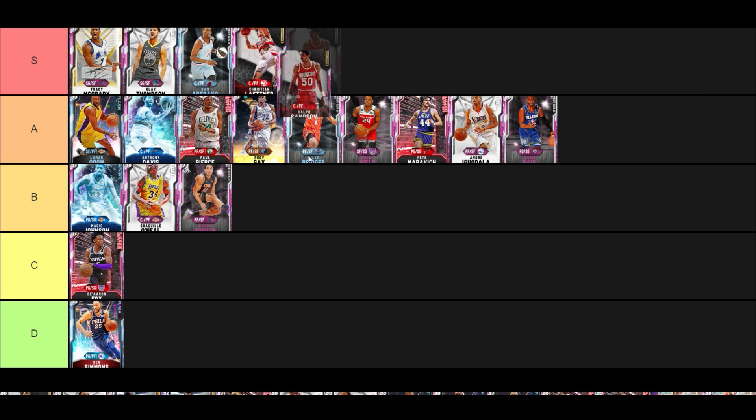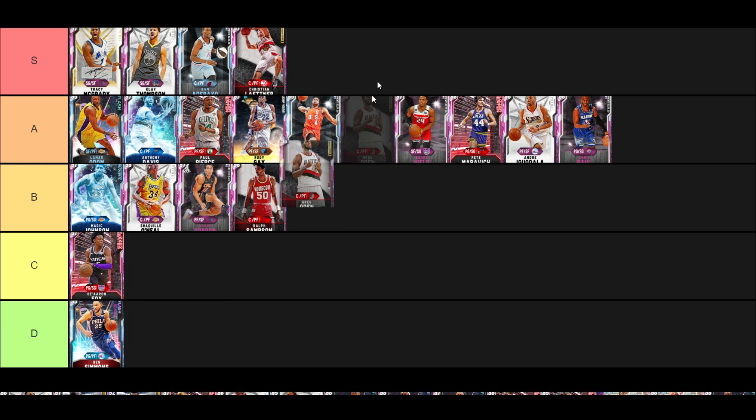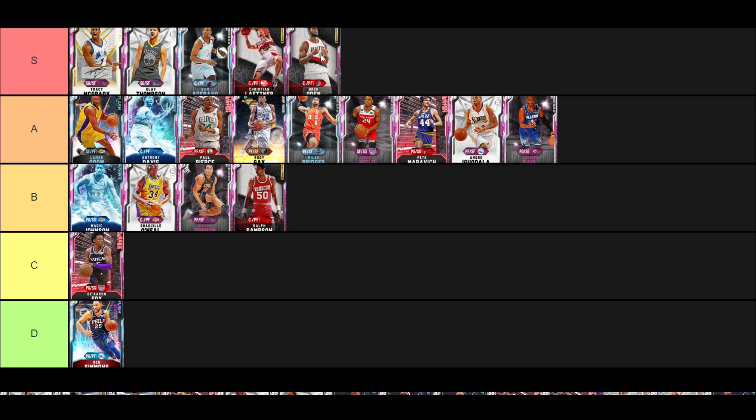Pink Diamond Ralph Sampson — elite in the post on offense. I don't really like his release, though he can shoot threes with 77 three-ball. He's slow as hell — he's a good character for playing a slow-paced game, but he's kind of average everything else. There are a giant center or two that are better. Greg Oden is elite at this level — his strength, post game, dunking, and shooting are really good. He hits mid-ranges like crazy, has 84-something speed that goes up to 88 with a shoe and 91 with a coach, which is elite-level speed for a center. With that strength you can protect the paint with this card for sure.